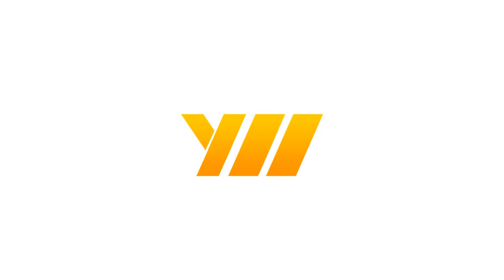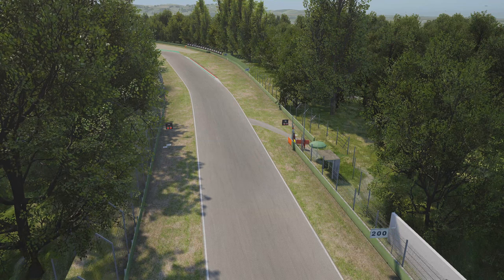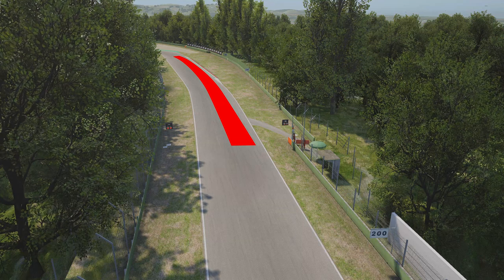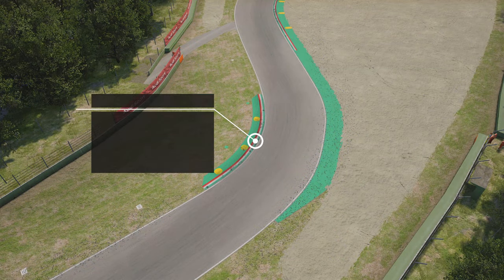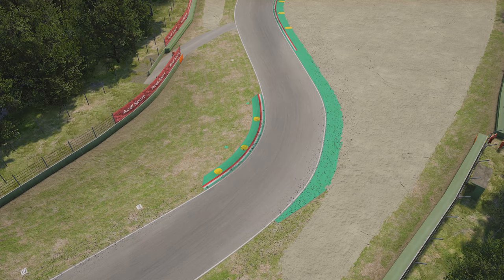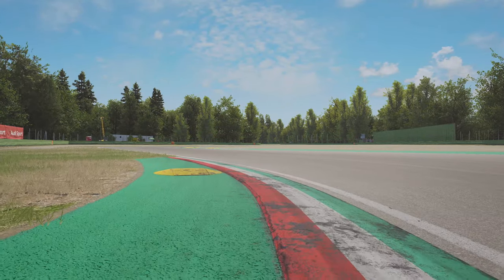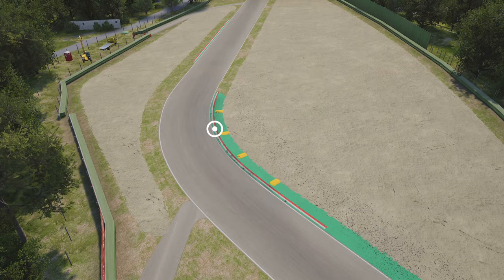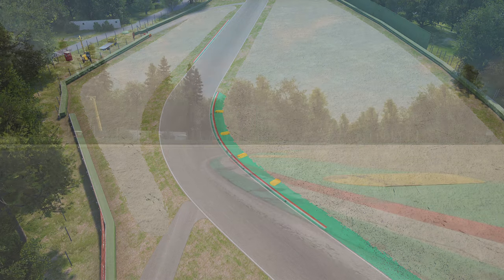Turn 1 is almost non-existent — it's a little left-handed kink just after the start-finish line. Our first real braking point is coming into turn 2, referencing the painted orange end of the barrier and the unpainted tarmac on the right hand side. We're going to be braking hard and shifting down into second gear before clipping our apex on the inside curb. The car you're driving will determine how much of the yellow turtle curbs you can take — some cars handle them better than others, but in both dry and wet conditions you can use this inside apex curb.